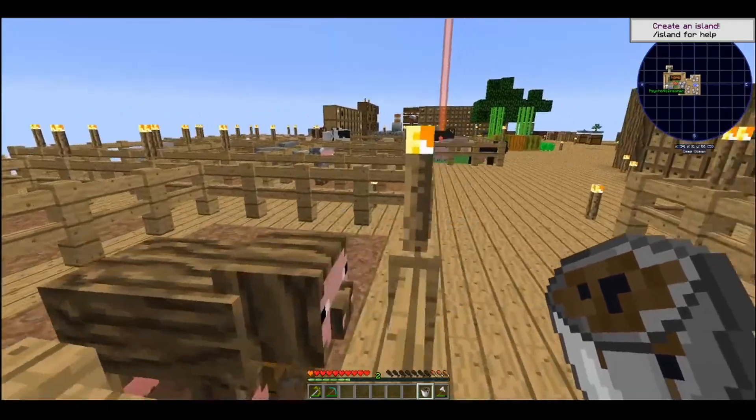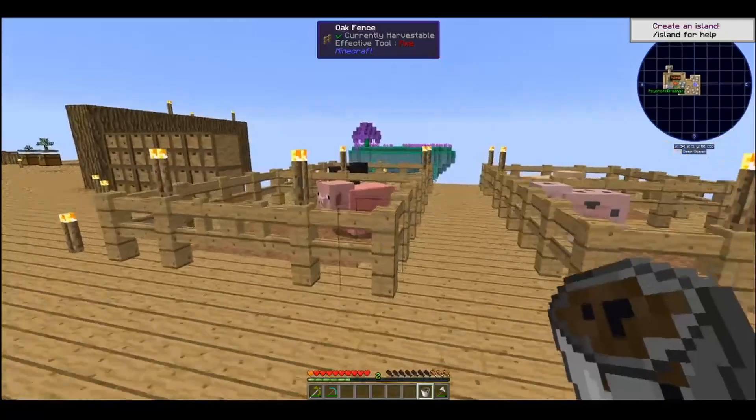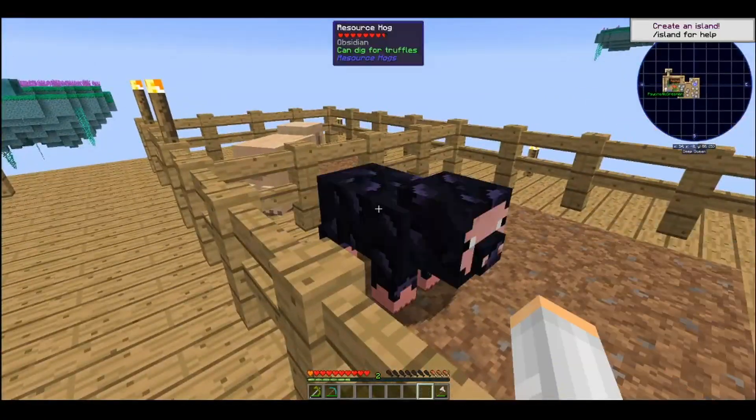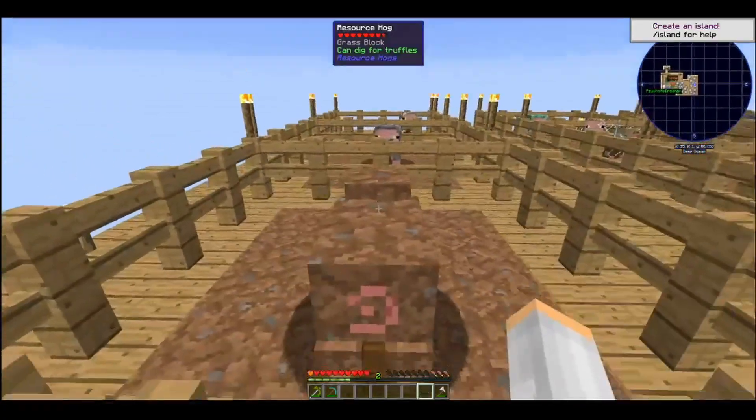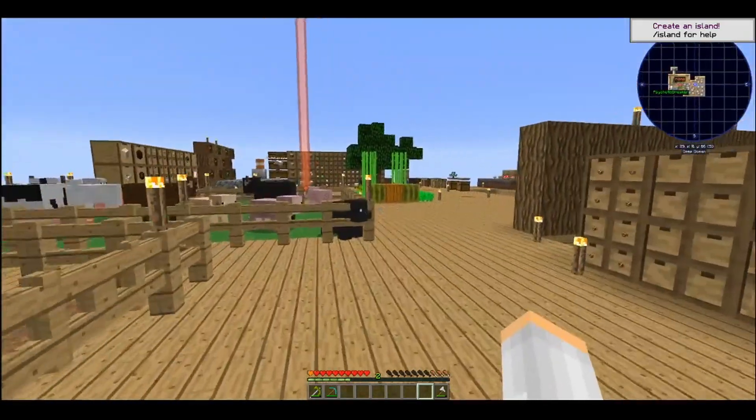Why does the grass pig look like he's just dirt? He should be green. Maybe the grass just hasn't grown on him yet. I was hoping he was gonna look like a chia pet.